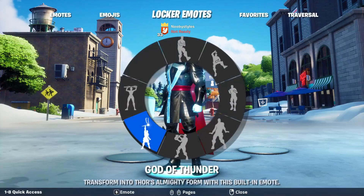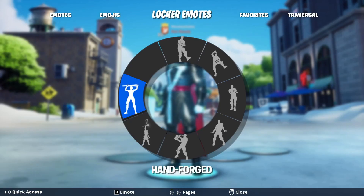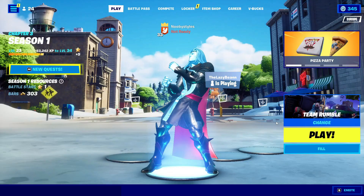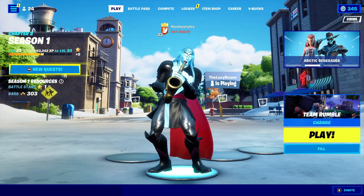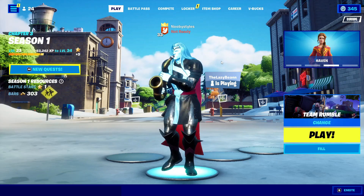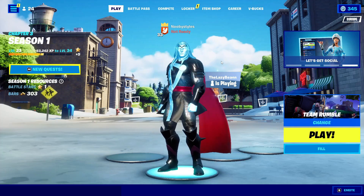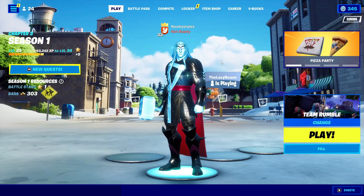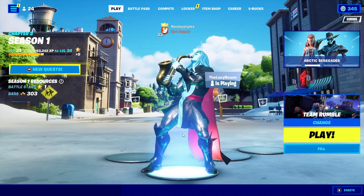After that, go into Emotes again and do a different emote — it should be a little longer than the small emote you did before. I'm going to do Phone It In. Just let the emote play out fully, do not forcefully skip it. After it's done, go into Emotes again and do the same emote one more time — just let it play out.